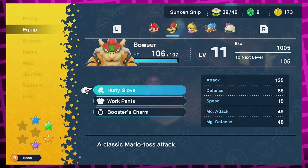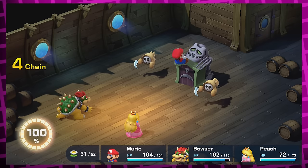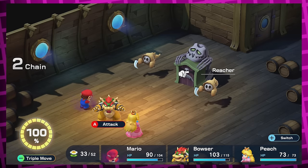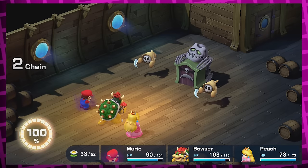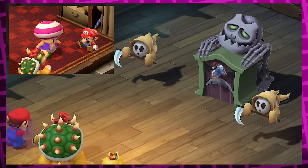Before you get into the pirate ship, you get a weapon for Bowser called the Hurley Glove, and normally this makes Bowser throw Mario at the enemies. But if Mario currently has a status ailment, Bowser will actually whip out a little Mario doll to throw at the enemies — the same one Gaz has — which is adorable.